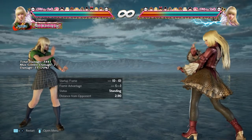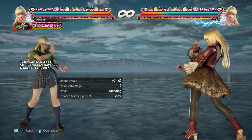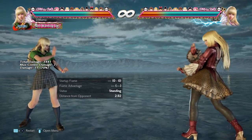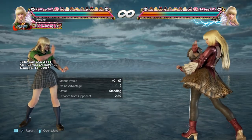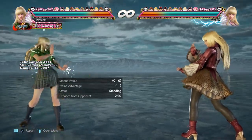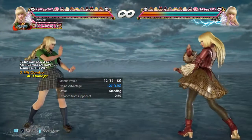While crouching down-forward 3: they changed the crouching status from frames 18-47 to 10-47 — she's crouching for 8 frames faster. Since the move got easily interrupted by the opponent's high attack, the crouching status now starts earlier.